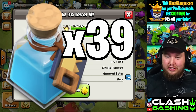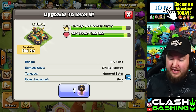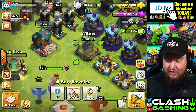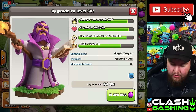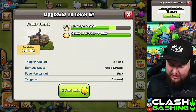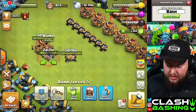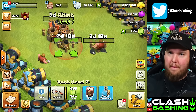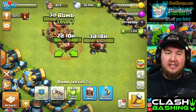In certain cases these hammers are going to be better — I definitely recommend using a hammer on the Scattershot for sure, on those long two-week upgrades. But for the heroes and smaller stuff like giant bombs, seeking air mines, and little bombs — stuff that's only a couple days — that's where the advantage of builder potions comes in. You get a little more bang for your buck where you can get five to six upgrades done if you have six builders going.